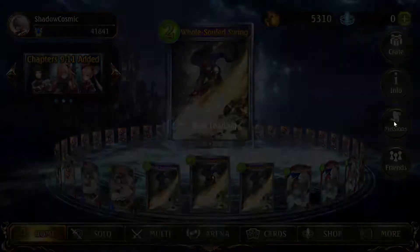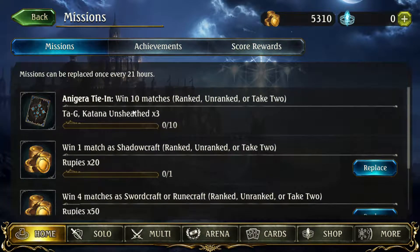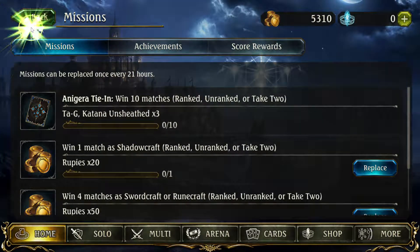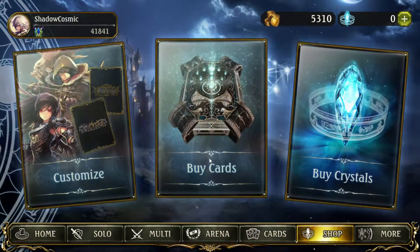There's a Yander-tie collaboration: if you win 10 matches — ranked, unranked, or Take Two — you get a Taji Katana Unsheathed, which is an alternate art card for Quick Blader. Win another 10 matches and you get Chaos Dragon Rider, an alternate art for Wyvern Cavalier. I think that's very cool. I'll try to complete it in my own time, but the main purpose of this video is to open packs.